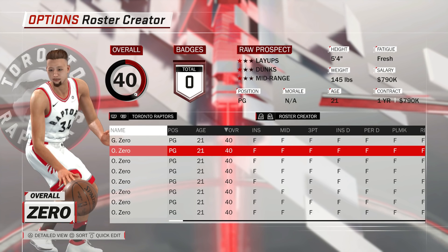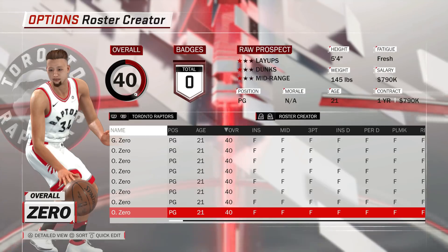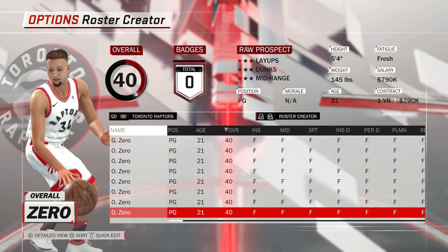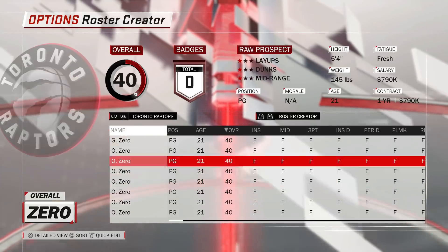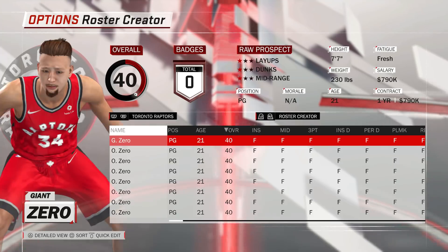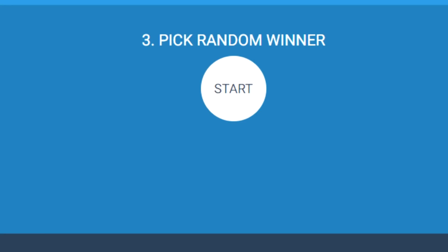What we did is we got one giant zero overall and the rest of our players are going to be tiny — they're all five foot four, 445 pounds, lowest stats. So they're gonna be really easy to get by for the Lakers, and it's gonna be pretty much up to us to try to stop the Lakers and actually defeat them with this giant zero overall.